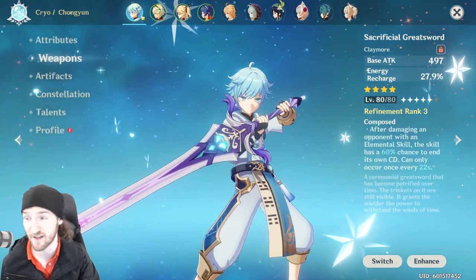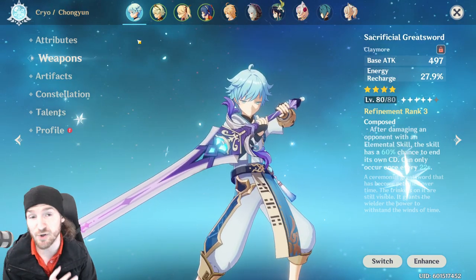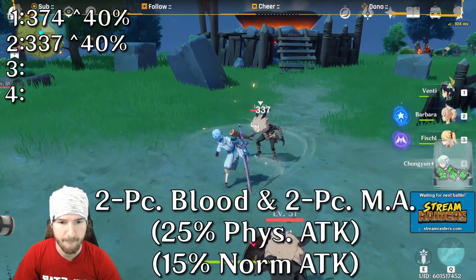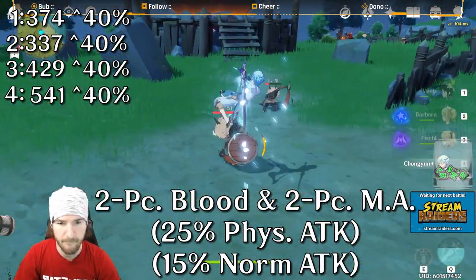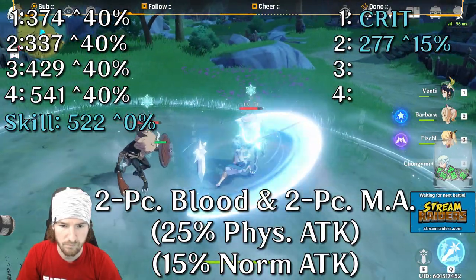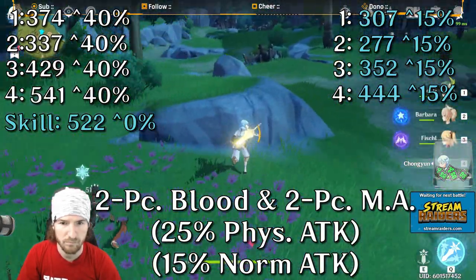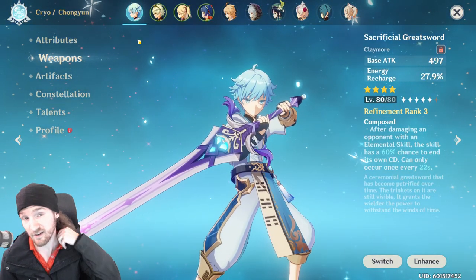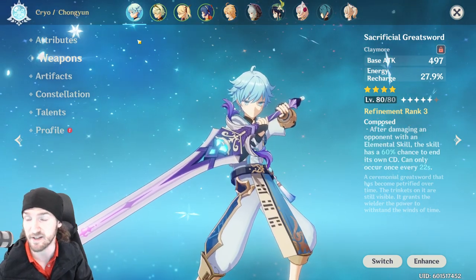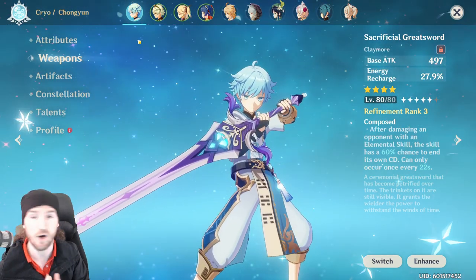Next, just for fun, we test a two-piece Bloodless for 25% physical and a two-piece Martial Artist for 15% normal attack bonus combined. When combined it's a total 40% increase — the white damage numbers were indeed 40% higher. But the moment I stepped inside the cryo circle, I lost the 25% physical damage and only had the 15% normal attack bonus from Martial Artist.